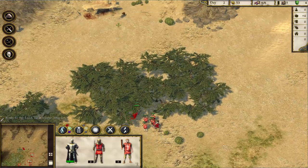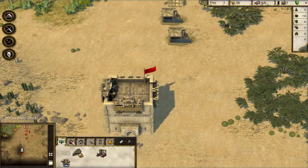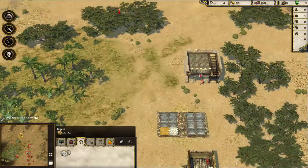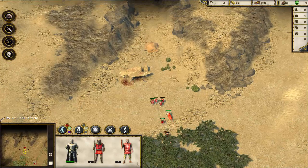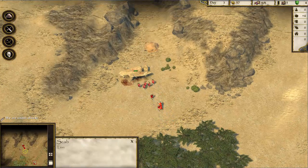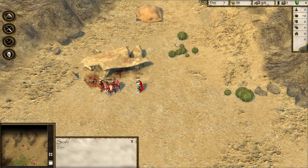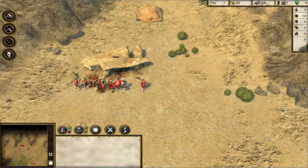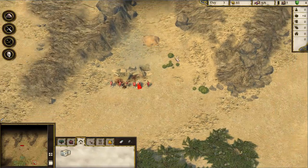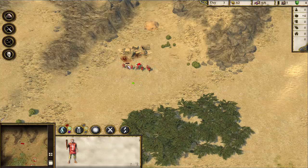That lion is going down pretty quickly. Let's go kill this last lion. Meanwhile our villager population is full. All right — boom! Now all we need to do to get rid of the lions is break down their den, which I guess is where the lions live. Let's finish them off and break it down so we won't have a problem with lions coming again.